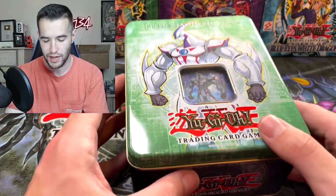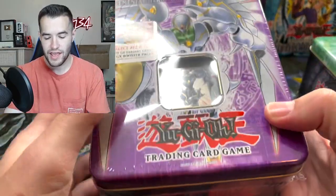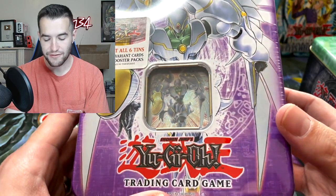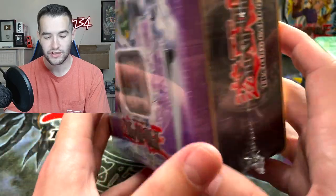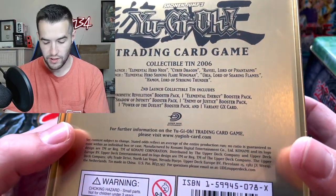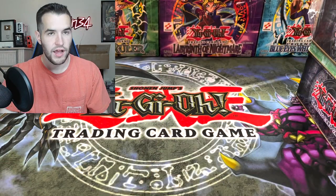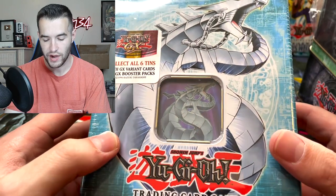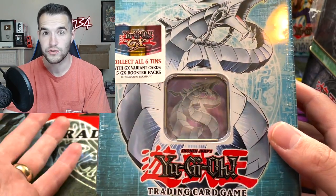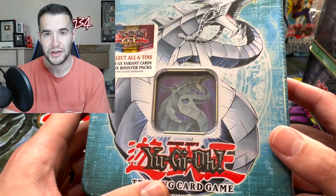We're not actually going to open it yet, but I'll show you the promos later. We then have Elemental Hero Shining Flare Wingman — a whole tin. I honestly thought this was 2007 for some reason, but it's not. Oh my goodness, absolutely amazing. Then we have my personal favorite, one of my favorite tins of all time: the Cyber Dragon. We have opened one of these on the channel — it's the only 2006 tin we've ever opened, so it's really cool to get to open another one.